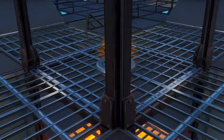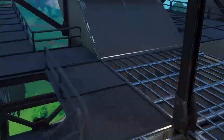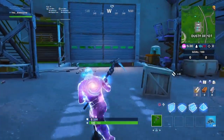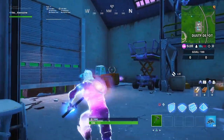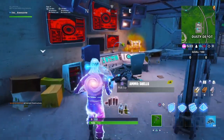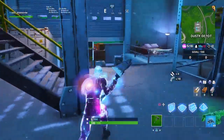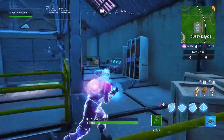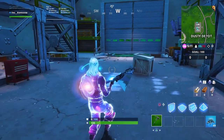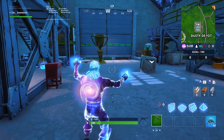Now over at Dusty Depot — the rift beacons inside are all gone. In the last update there were rift beacons there, but in this one they're all gone. This could mean one of two things: either he's finished making the rift beacons, since every single update we've seen one in Dusty Depot and outside, or he's in the process of making one right now and just needs more time, especially since the one at the soccer stadium exploded.